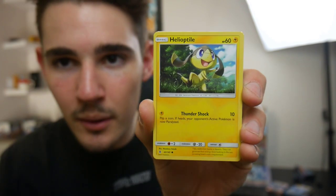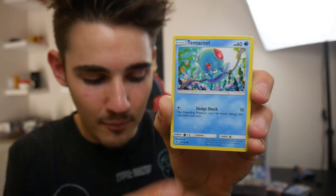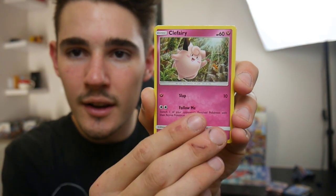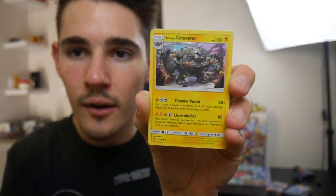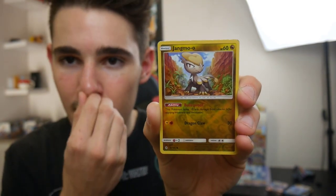We have a Phantump, a Helioptile, a Beldum, Tentacool, a Clefairy, Fire Energy, a Mawile, an Alolan Graveler, an Altar of the Sunne again, and a Jangmo-o.